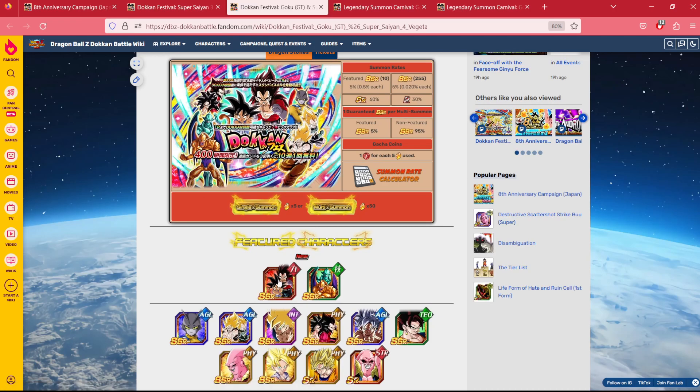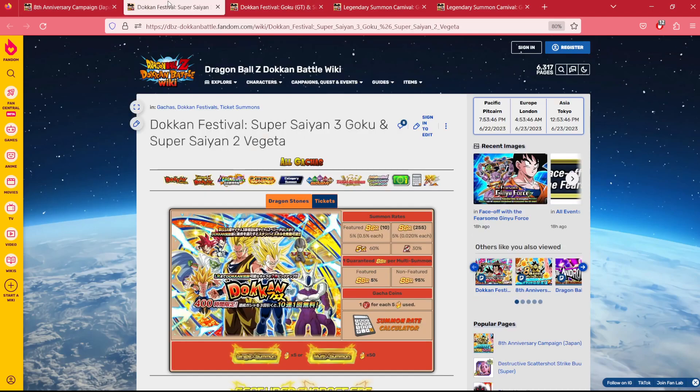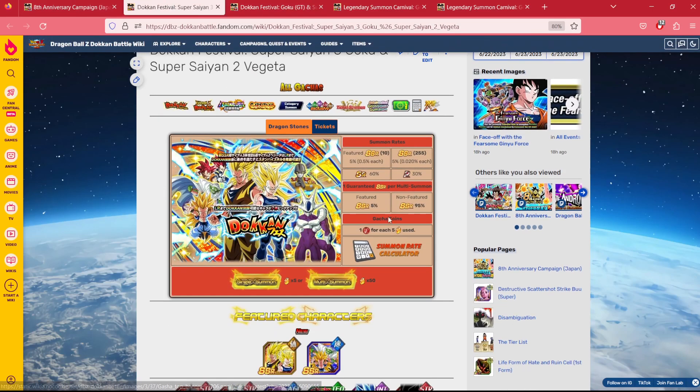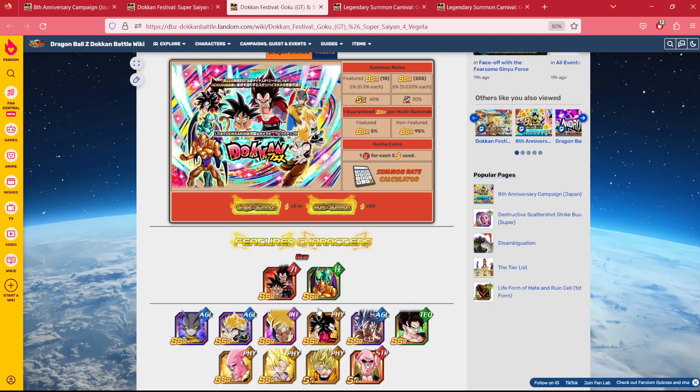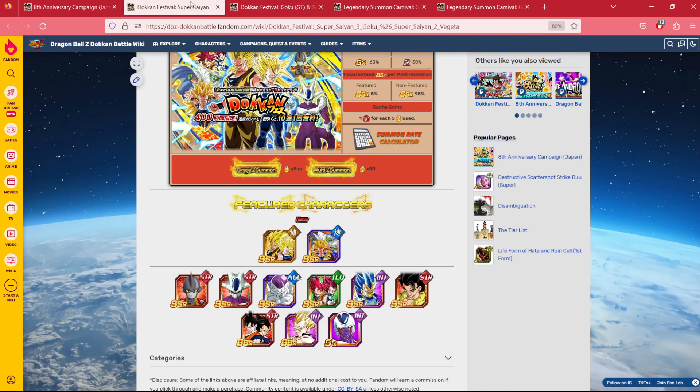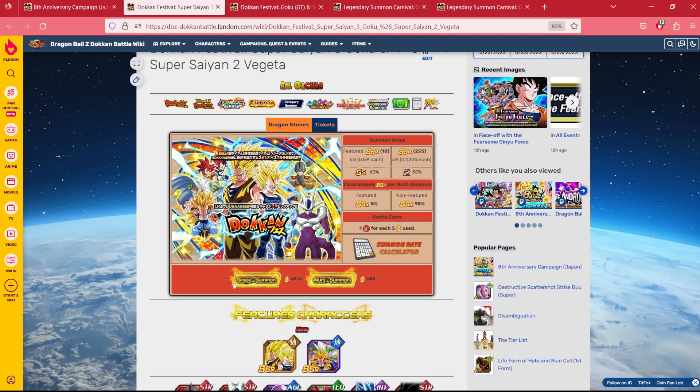Even though GT Duo may be a card you want less, Gamma 2 is something you really need for your box. Vice versa, with the Z Duo banner — Gamma 1, the return of Cooler, the Gods — same thing over here. We got the return of the 7-year LRs. If you're somebody who's missing those units, those units may be more beneficial to your box, in which case the Z Duo banner might be the banner for you.